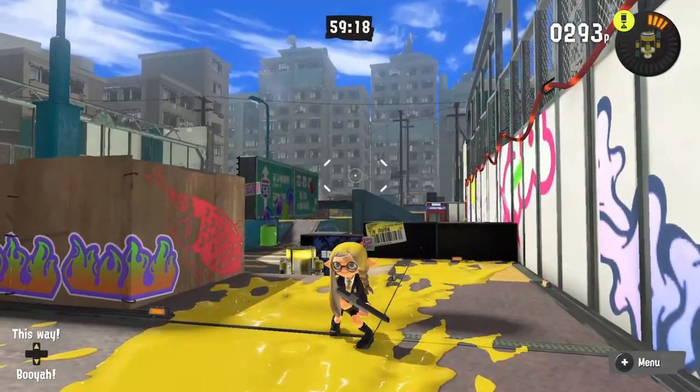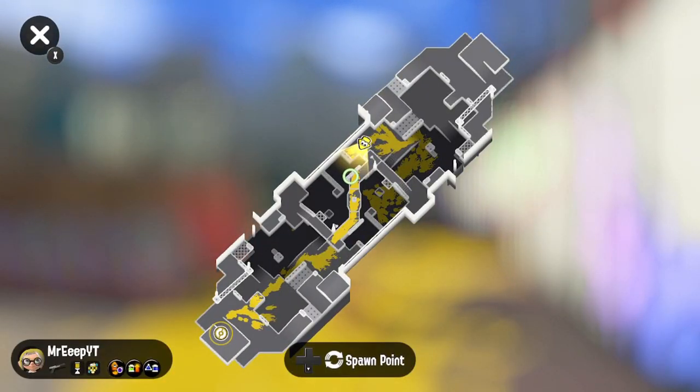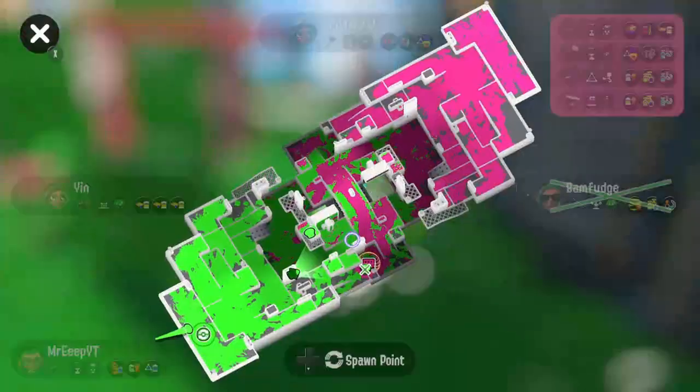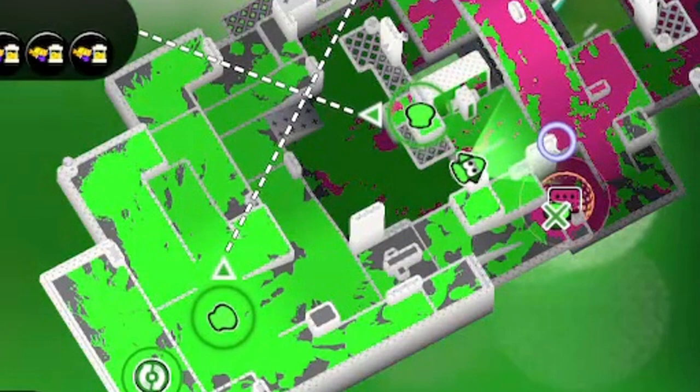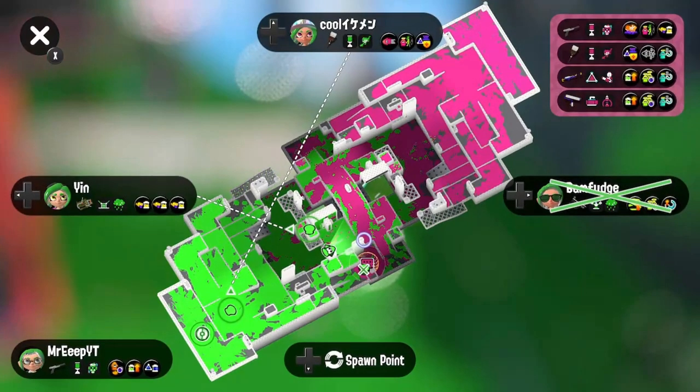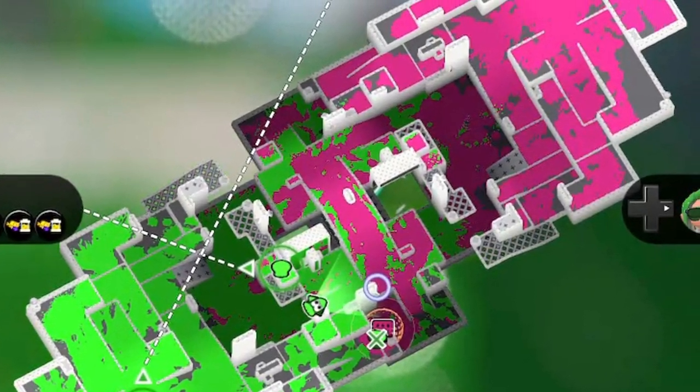One more very important thing: make sure you're pressing X throughout the match to view the map. This map will give you heaps of really important information including your teammates' locations, but more importantly it will show you a bird's eye view of the stage, allowing you to see which areas still need to be inked.